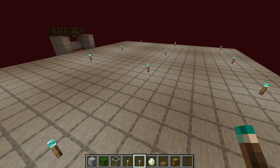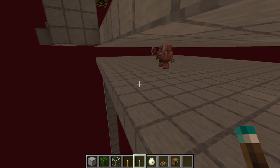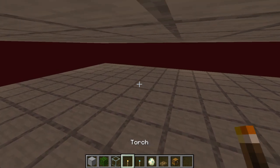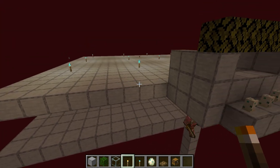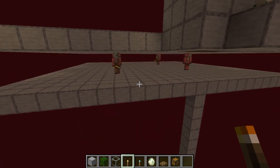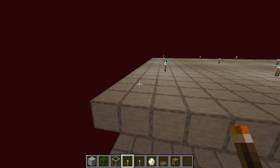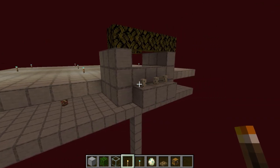You could put regular torches down here to prevent anything else from spawning. The only other thing that really spawns in this area is magma cubes. If you want to get rid of the magma cubes, then you're going to want to put iron golems on the backside or on the side — really wherever you want.